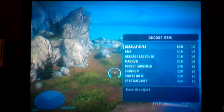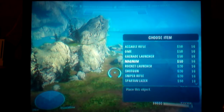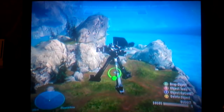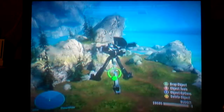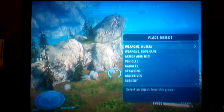We're going to go category by category. Here's weapons — Human. You can do things like the Assault Rifle, DMR, Grenade Launcher — the Grenade Launcher is new, that's pretty awesome — Magnum, Rocket Launcher, Shotgun, Sniper Rifle, Spartan Laser, Frag Grenade, and the mounted Machine Gun. In case you're wondering what that is, it's basically just a turret.